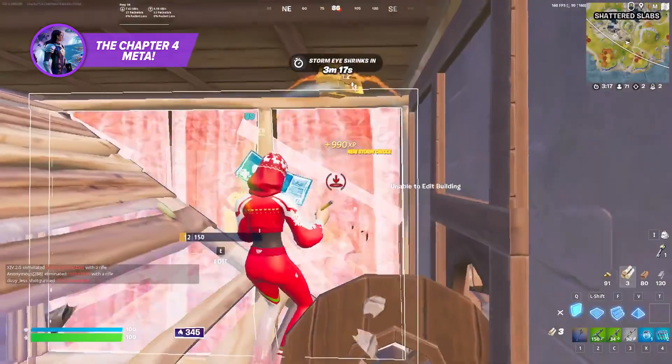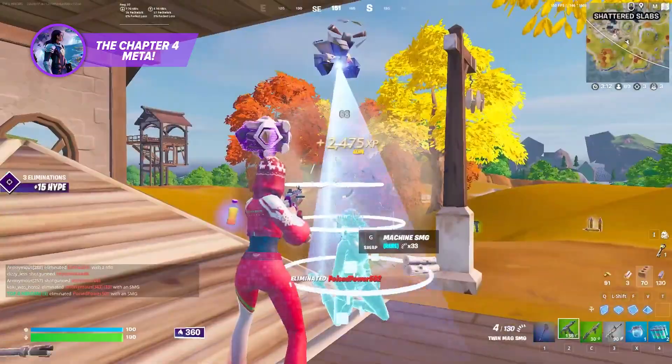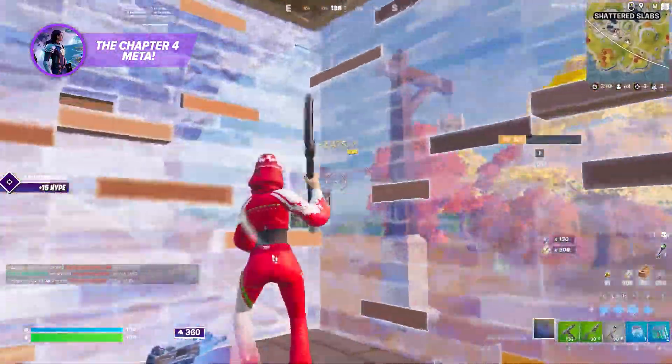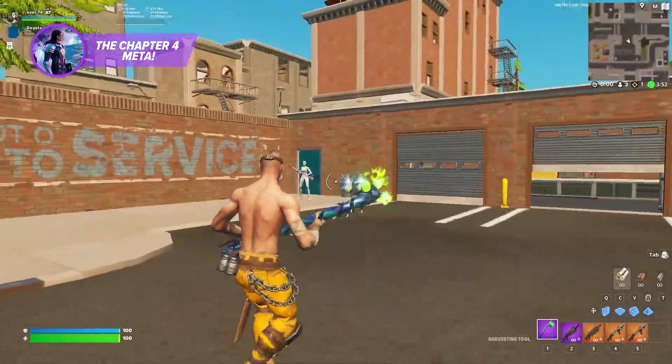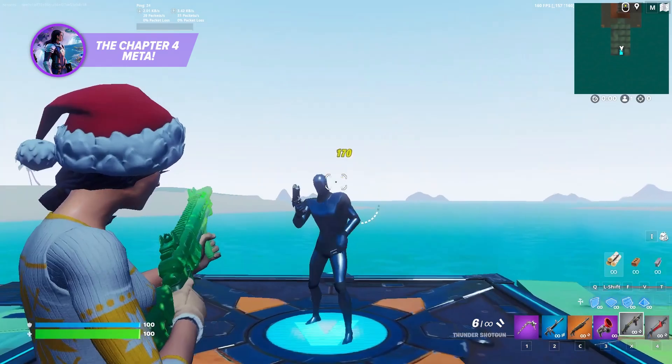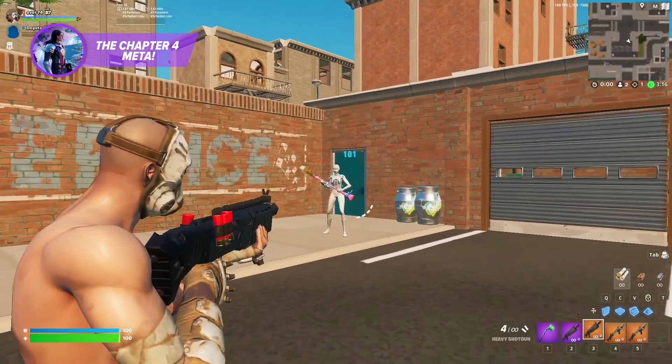The SCAR and the Thunder Shotty combo is the way to go this season. The SCAR deals tons of damage from all distances and can sometimes even be better than the SMG at close range. Combining that with the heavy-hitting Thunder makes for a deadly combo. If you're unable to find a Thunder, then there's no need to worry — the newly added heavy shotgun can always be your backup.